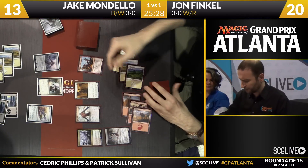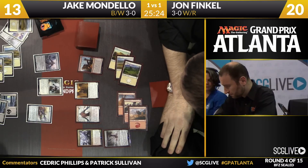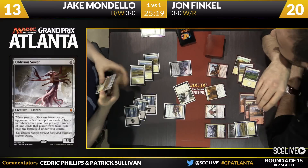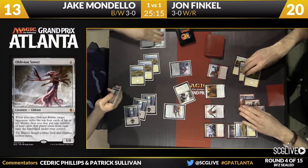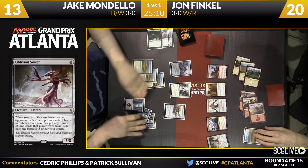Six mana — Oblivion Sower. So a Ruin Processor is gone. There's a Plains — John will get that. Wants to see what's been exiled. But now Jake's plan of getting a Ruin Processor on the battlefield — that's out of the question.